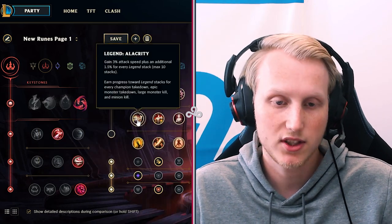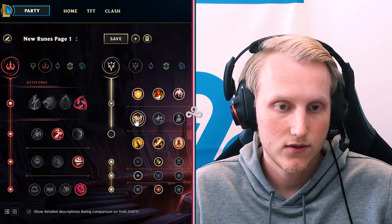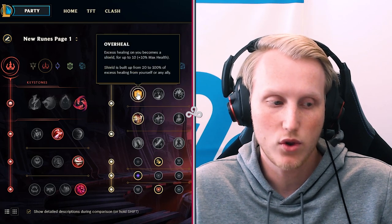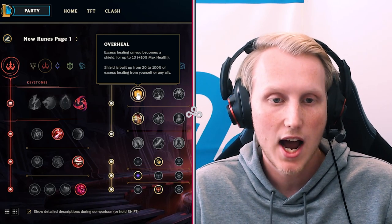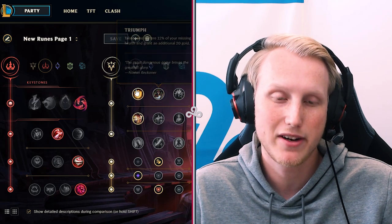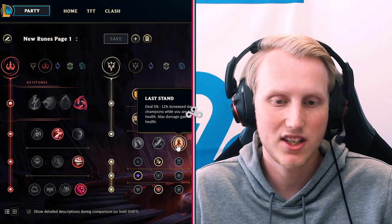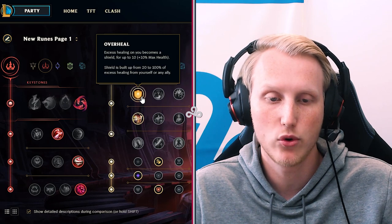For secondaries, on Kalista you need Alacrity — no matter what build you go, you must take Alacrity. With one rune left, I think Overheal is the best. On Kalista you often buy Blade of the Ruined King into Hurricane or BT, so you'll have a lot of overhealing and shields — it just works well. You don't need mana from Biscuits, Triumph is not bad, but Overheal is better value. Cut Down or Last Stand just aren't as good compared to how much value Overheal gives in a full game.